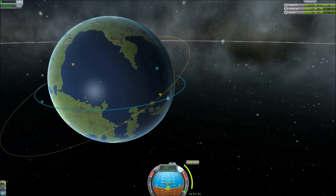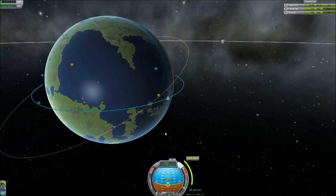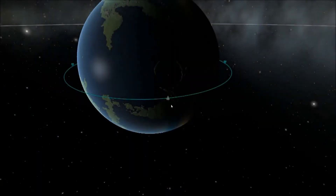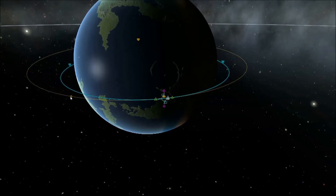So once you've decided on your manoeuvre, you can pull up the nav ball and you can see the particular place in which you need to pull off that manoeuvre. I wanted to quickly show you one more thing you can do with these nav points, but this does get quite complicated and I'm not sure about its practical use so far.